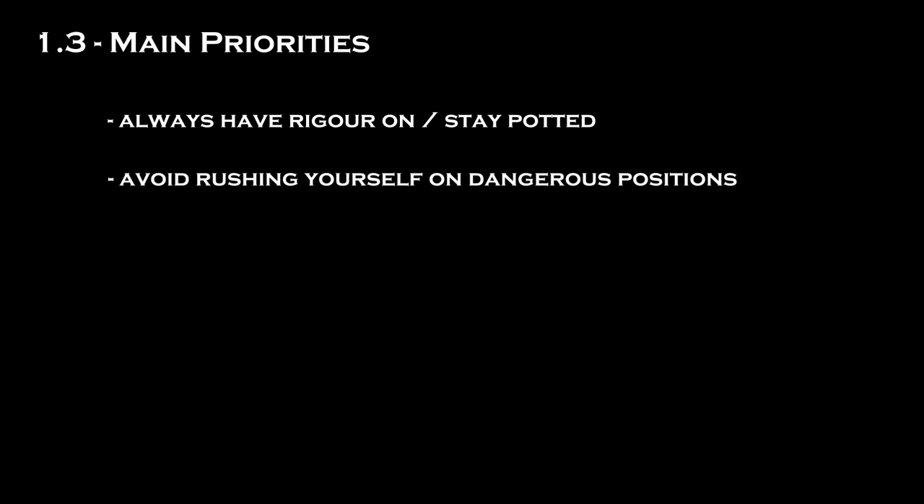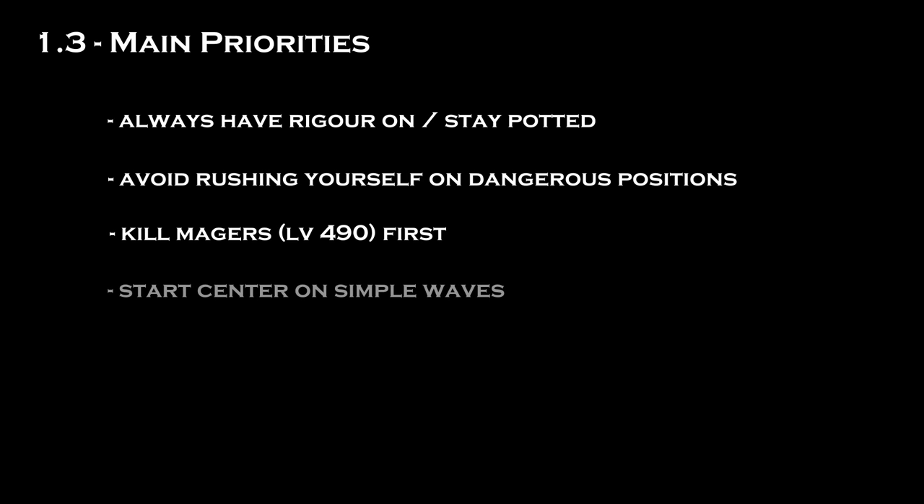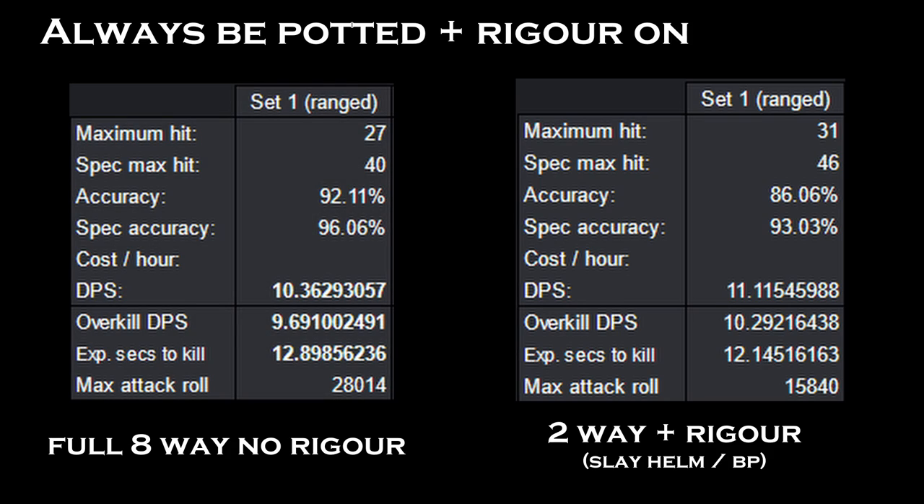As someone aiming for the sub-65 time, you want to focus on four main goals: stay range-potted and attack with Rigour at all times; avoid rushing yourself into situations without thinking it through first; get into the habit of killing the mages first; and start in the center on simple and easy waves. Staying potted and attacking with Rigour is the first step to speedrunning — having Rigour alone is better than doing the full six-way range switch. Staying potted is zero effort and it's a passive time save on every attack you do.